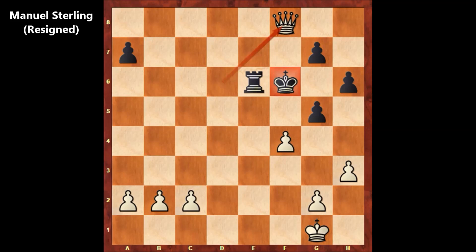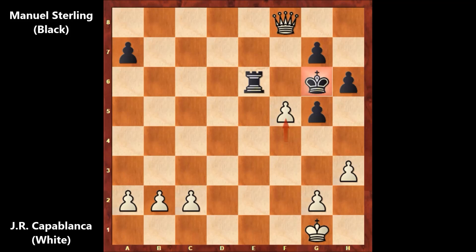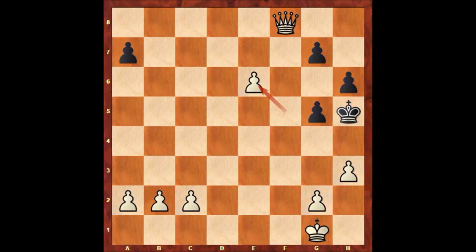The possible continuation — the only move — king to G6, and then here comes this nasty fork. F5, forking the rook and the king. Moving the king, and capturing the rook. And it is unnecessary to say that this is losing for black. Another instructive chess game by José Raúl Capablanca. Thank you for watching, and I hope to see you next time. Take care and bye bye.